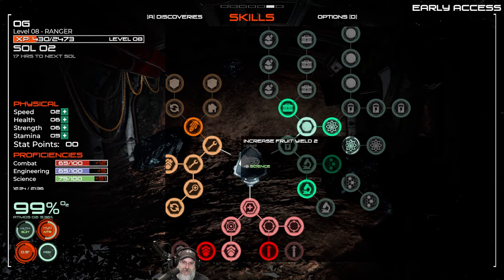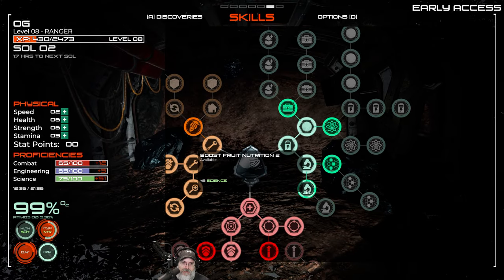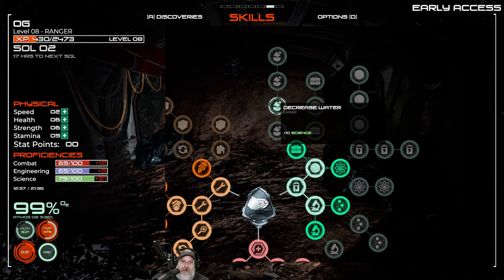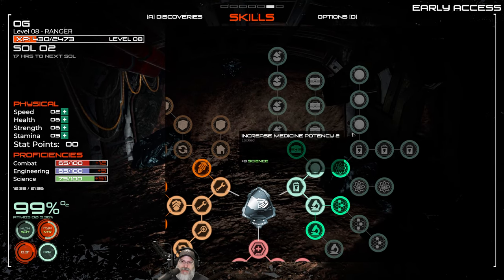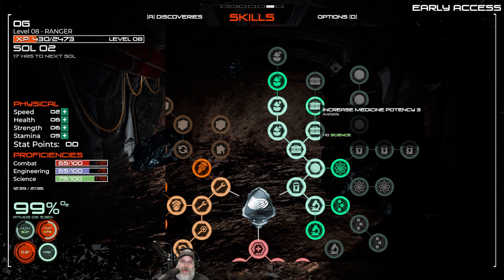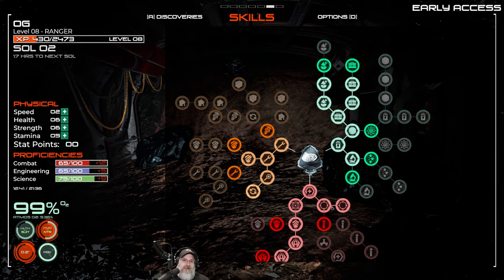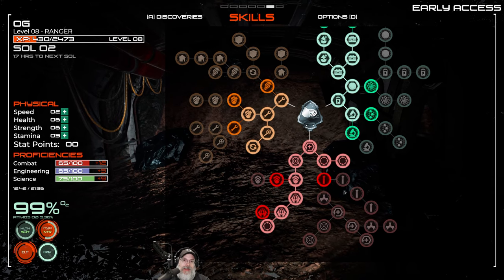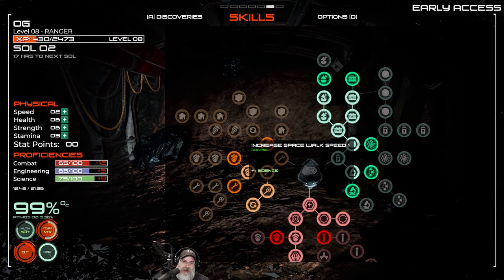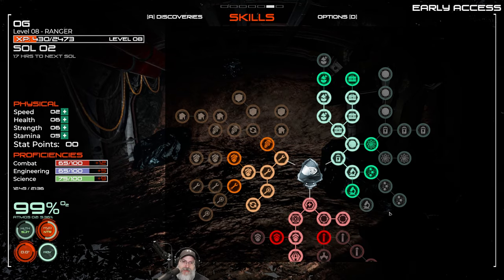Now let's look at science. Increase fruit yield is useful for when we do our farm but that's later on. Faster plant growth and boost fruit nutrition are also later on. Increase medicine potency and decrease water usage — those are going to be useful. I think what I want to do is go here, here, here, here, and here so we get all the early-game stuff done first. The skill tree is cool but they need to re-look at the order — for example, putting spacewalking as a prerequisite to decreasing water consumption doesn't make sense when spacewalking comes way later.